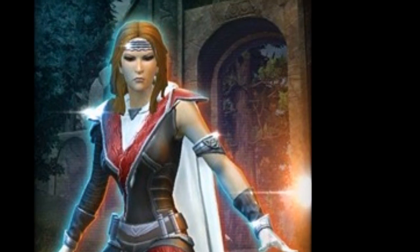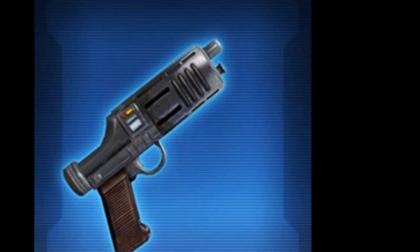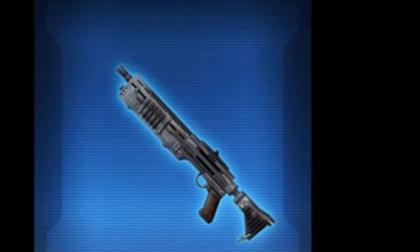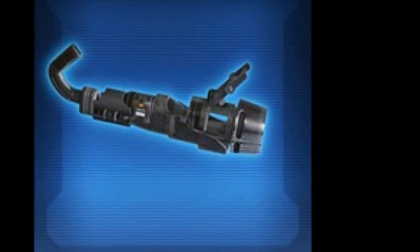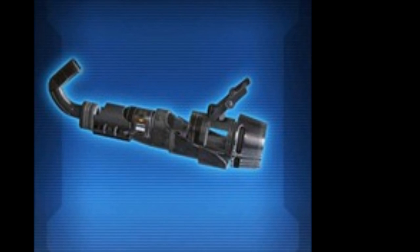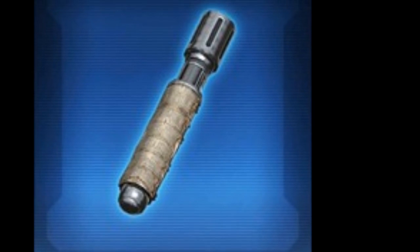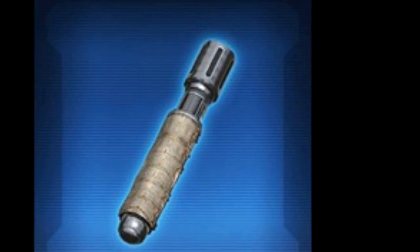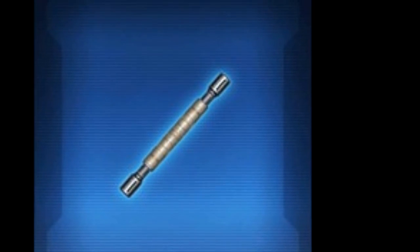Going on to the weapons, there isn't much to say. We have the Inscrutable Blaster Pistol, the Inscrutable Blaster Rifle, and the Inscrutable Sniper Rifle. I'm not a fan — they seem really generic, and we have so many of these types of models in-game already. There are also three more datamined weapons that will probably show up in the next cartel pack — a cannon version, a lightsaber version, and a double saber version.